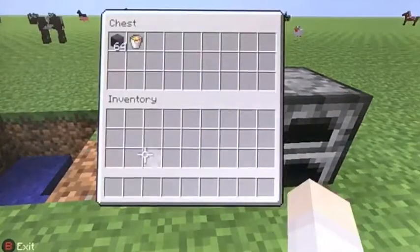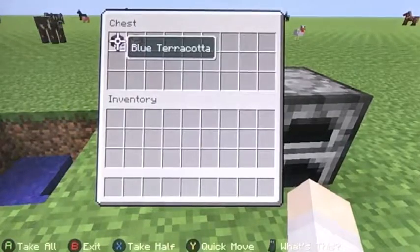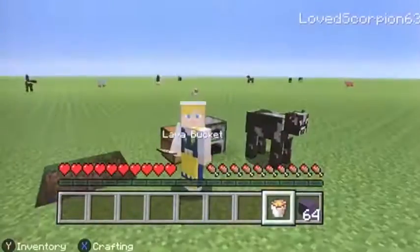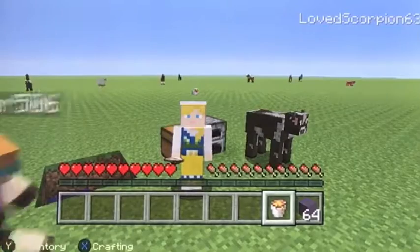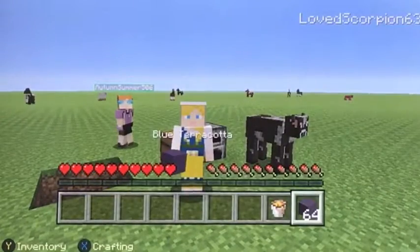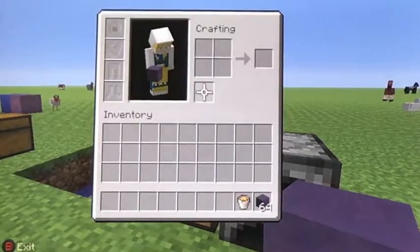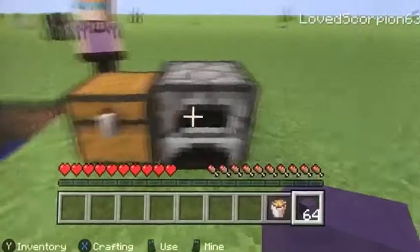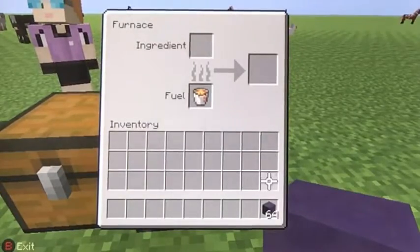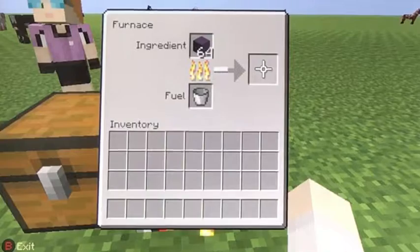The last thing we'll be making is the glazed terracotta block. You will need blue terracotta and a fuel source. Here's a fact: lava actually powers a furnace faster than coal, so use lava if you can. Blue terracotta is also known as blue hardened clay, but they just changed the name. You put the lava in the fuel slot, then put the blue terracotta in the ingredients section, and now you just have to wait.